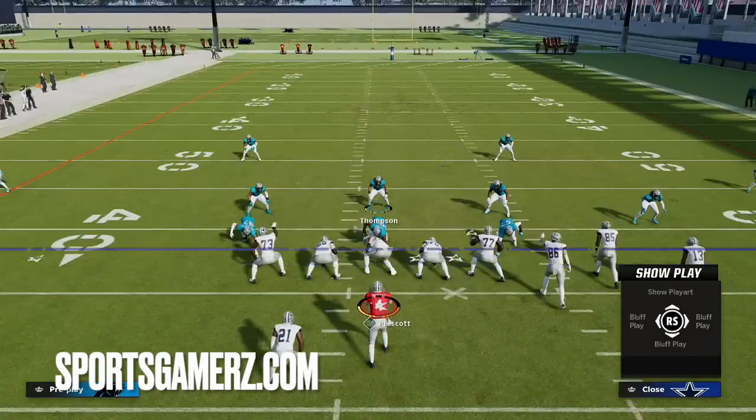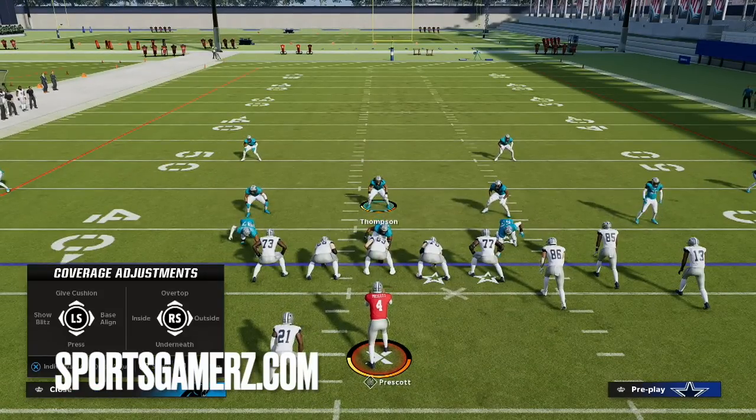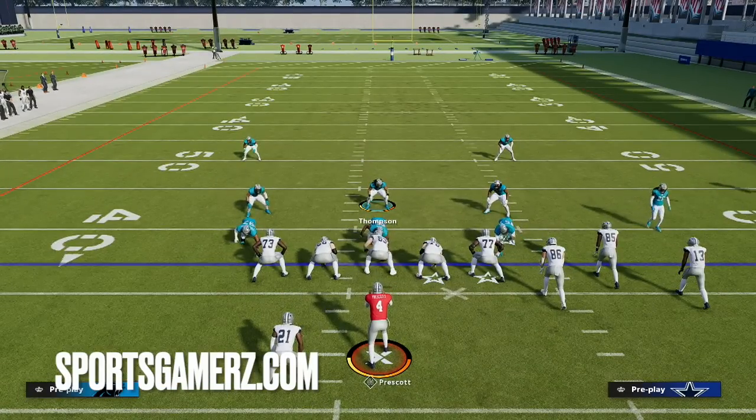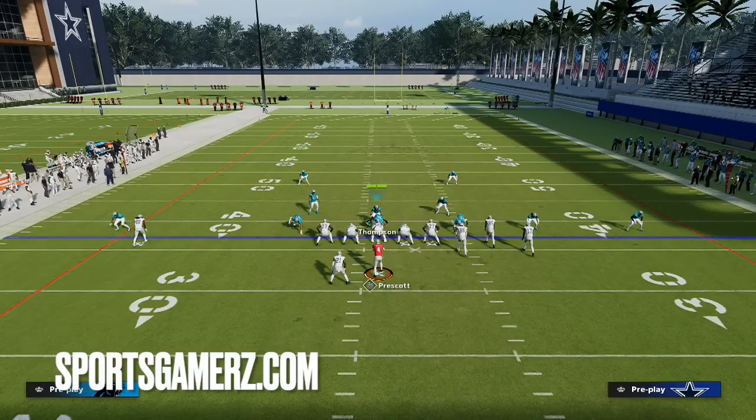Now I'll keep the running back in. Again we just press our coverage — audible, triangle, down on the left stick — spread the D-line out and that's it. I user this guy over the D-tackle and cover the middle of the field myself.